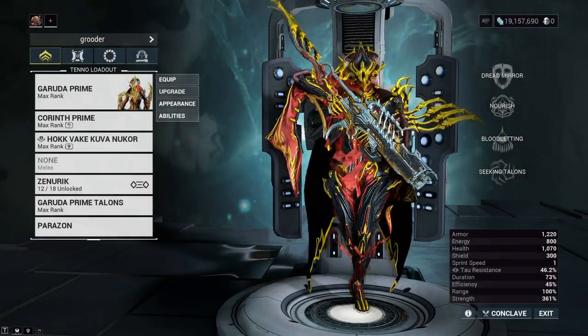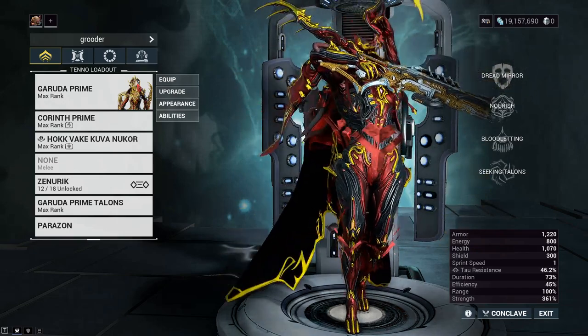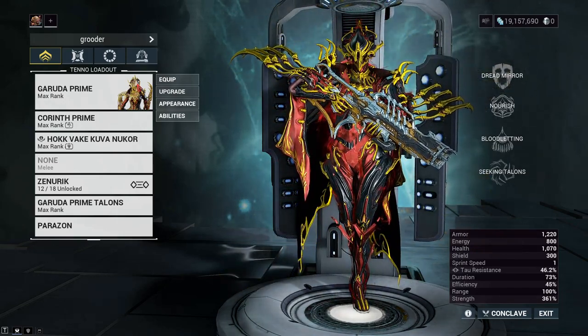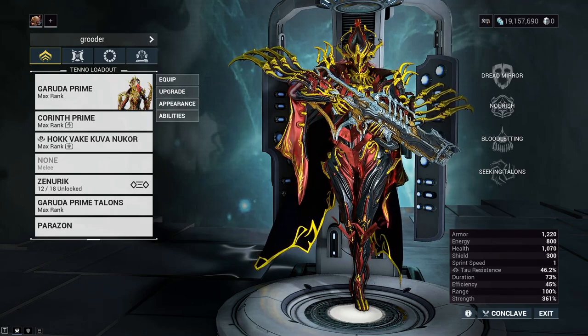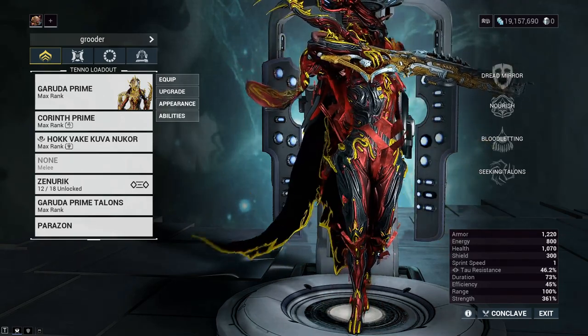So we're all familiar with using energy as a resource for abilities, but what if I told you you could use your own health as a resource to power your abilities, in turn to give you slash and viral on attacks? Hi, my name's Orion's Gear, and I'm going to teach you how to do that today. So, Garuda Prime.